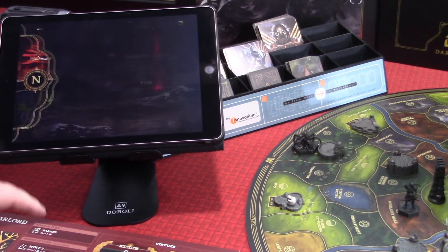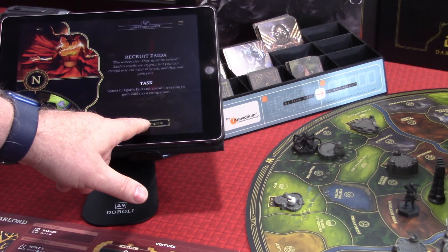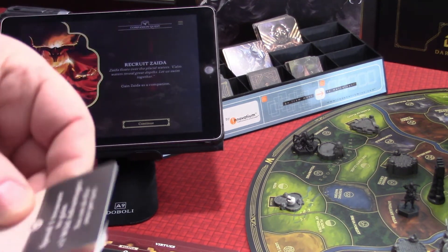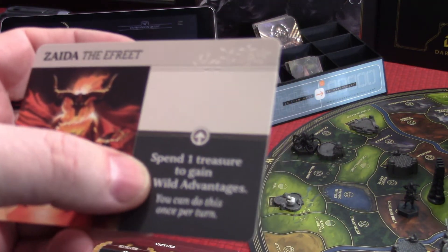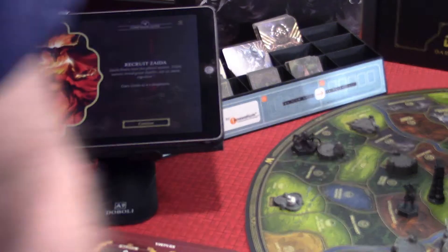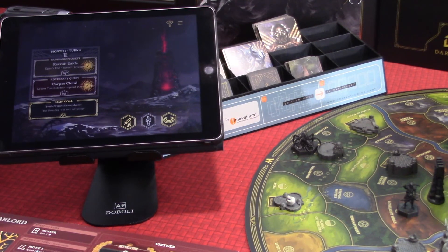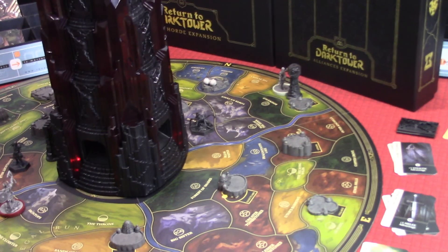Here is Zyda. Her ability is to spend one treasure to gain three wild advantages — you can do this once per turn. We have completed a quest and now have Zyda as a companion during the game. We gain two spirit for that, so we now have three spirit, but we don't have any warriors — we're going to have to collect some resources. Keep in mind we've got that corruption — we don't want to end our turn in our own kingdom or we'll lose a spirit.